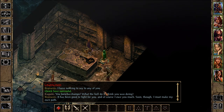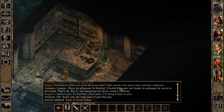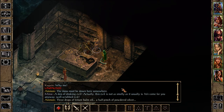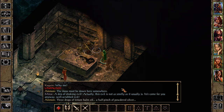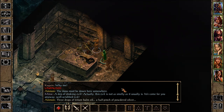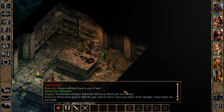Branwyn was saying soon she must make her own path. Minsk was going on about 'a den of stinking evil — actually this evil is not as smelly as it usually is. We come for you anyway, you well-scrubbed evil!'